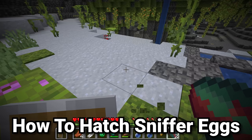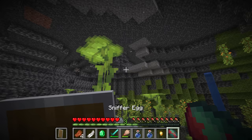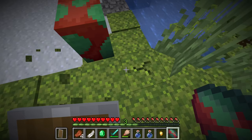I have no idea why this is, because you can place sniffer eggs on top of any block — you can even have them in the air if you want. Another important thing to know is you do not need silk touch; you can break these with your fist and put them back down. You can place it anywhere and it hatches in 20 minutes. But it does hatch quickest on moss, which makes it hatch in only 10 minutes.